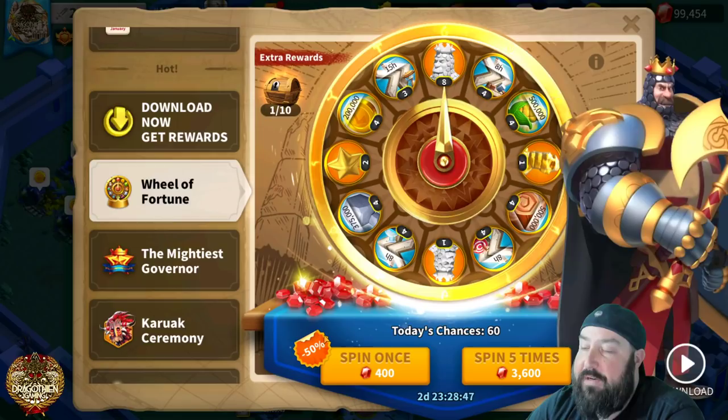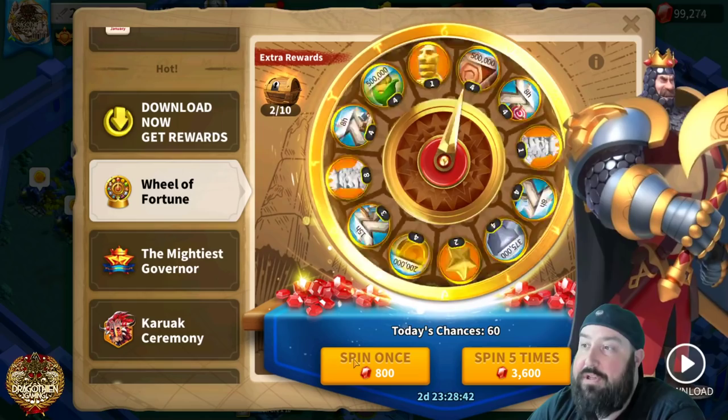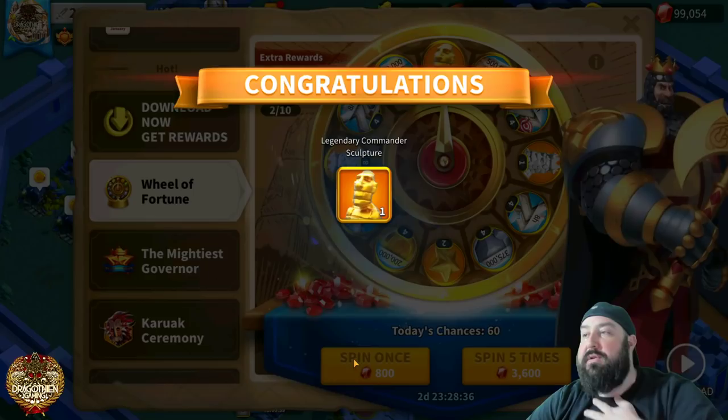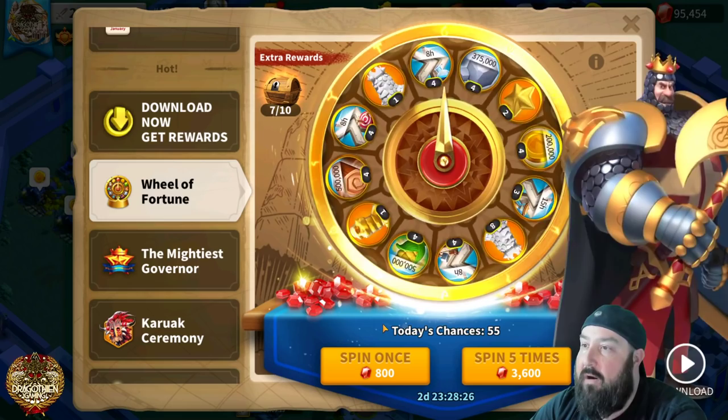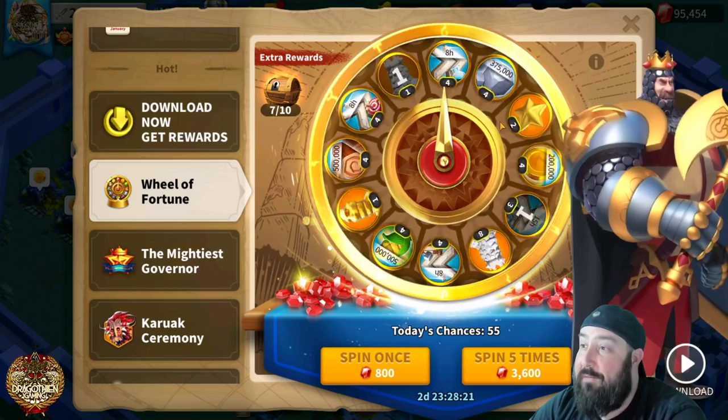All right, so I couldn't resist and I did the free spin. So we're going to start with the 50% off spin — that one's usually been pretty good to me. I'll take a universal gold sculpture, that's fine by me. I'm looking to get as many Richard legendary sculptures as possible. Now that we've gotten the free one and the half-off one out of the way, there's one right off the bat, so that's good. A 15-hour speed up is also a good sign.